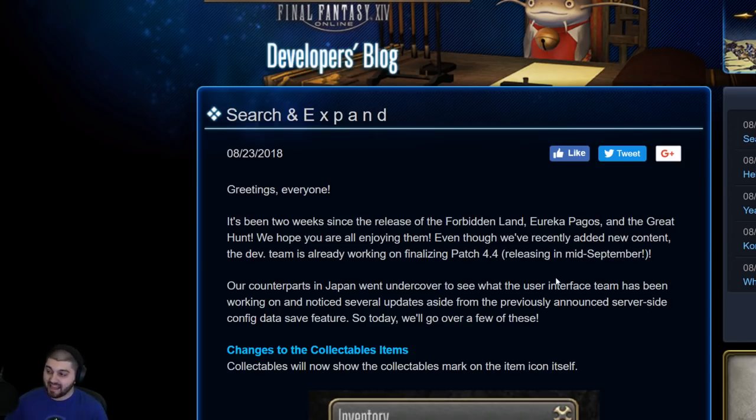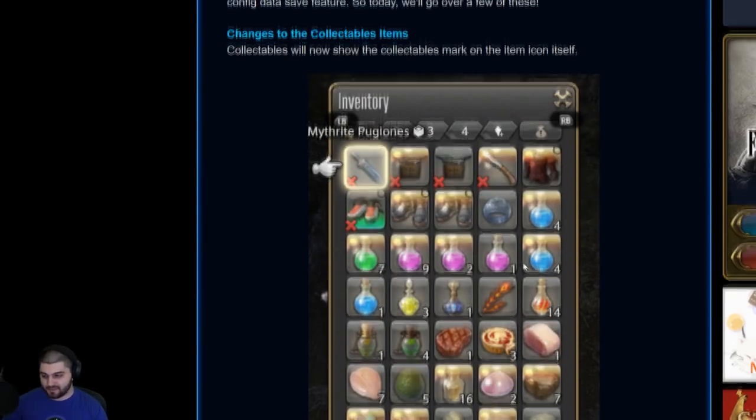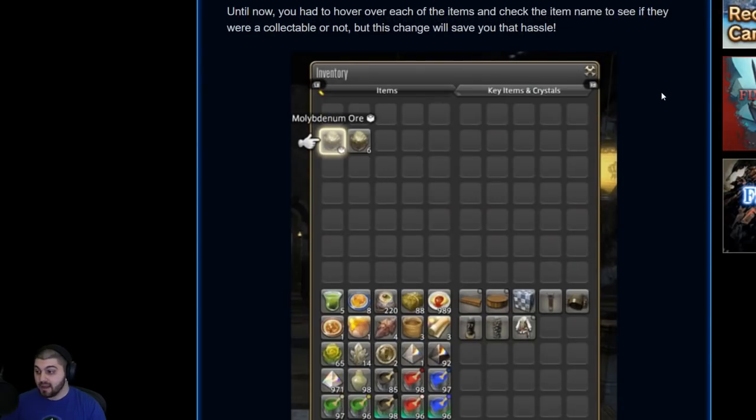Over on the English developer's blog, we have a translation of everything. First of all, they're gonna be changing the way collectible items display in your inventory. Currently, if you want to see if something's collectible, you have to hover over it to see that little collectible symbol next to its name. They're changing it so that instead of displaying the number, collectibles will now display with a little collectible symbol in the bottom right, so you can identify them at a glance without having to hover over them.